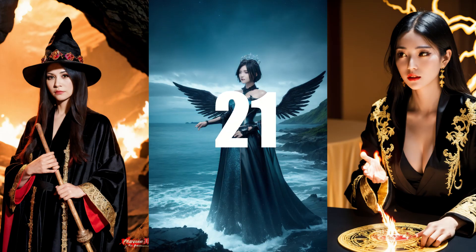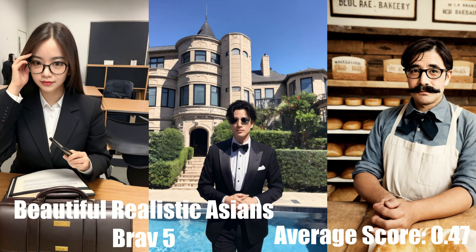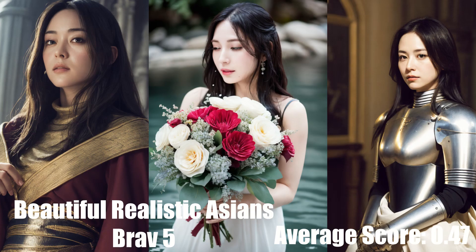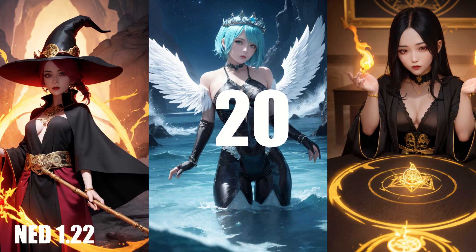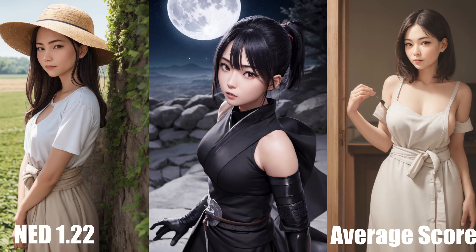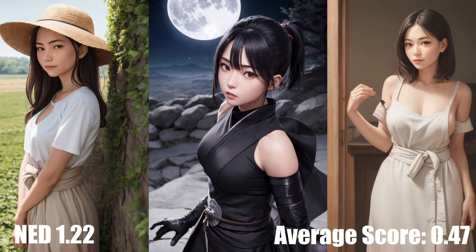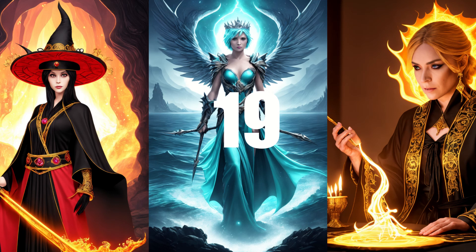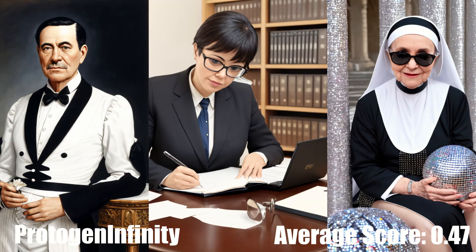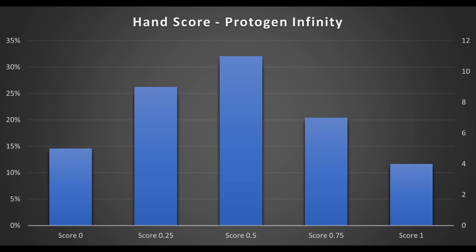In 21st place is Beautiful Realistic Asians Brav 5 with an average score of 0.47. It's a realistic model geared towards Asians and with regard to faces, I would rank it first. However, if you want an Asian feature model that is better with hands, there'll be better options later in this video. In 20th place is Neverending Dream version 1.22 with an average score of 0.47 — a side project from the creator of DreamShaper meant to be more compatible with LoRAs and lean towards anime style. Performance for hands isn't terrible, but definitely nowhere near as good as DreamShaper. In 19th place is Purge and Infinity with an average score of 0.47, an older model that was top tier for January but not anymore.